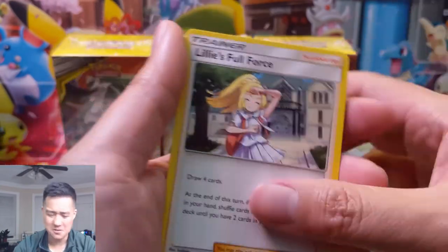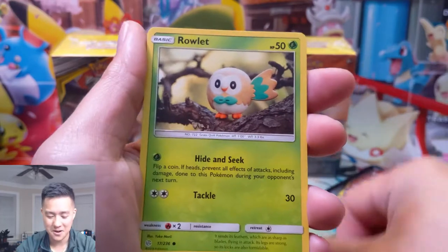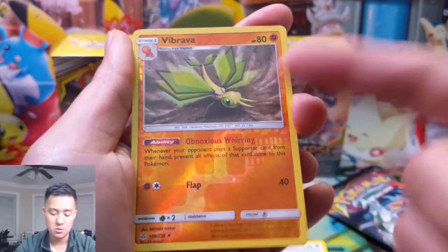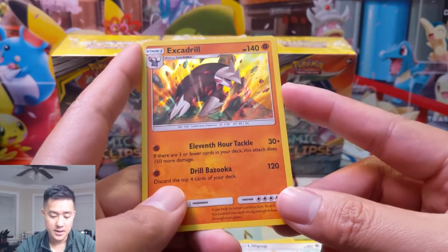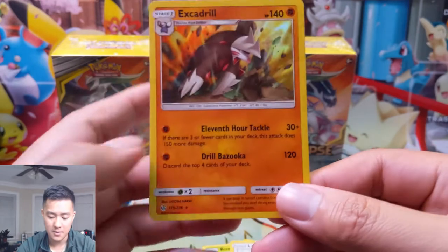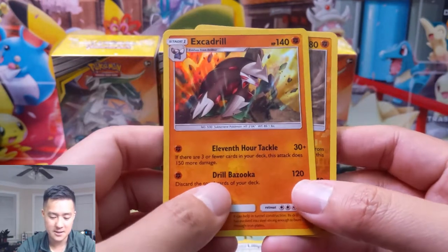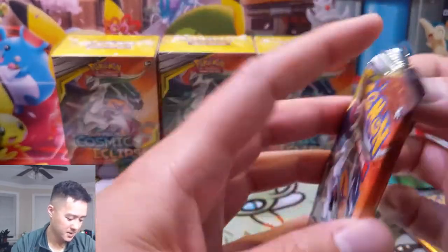I wonder if you can use Lt. Surge with Lillie's Full Force and then Blue... probably not worth it. Trapinch, just a bad card. Passimian — if there's a reason for that Lillie's Full Force card let me know, otherwise it just sounds terrible. Excadrill — 11th Hour Tackle does 30 plus 180 more if there are three or fewer cards in your deck, which is serious late-game power. And then discard the top four cards of your deck for 120 damage with one energy — you could be priming the 11th Hour Tackle. Cards that want stuff in the discard — maybe Malamar, but you don't need psychic energy for this.